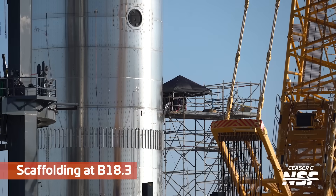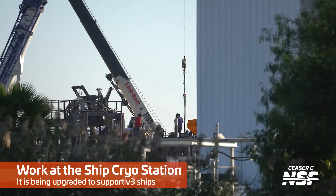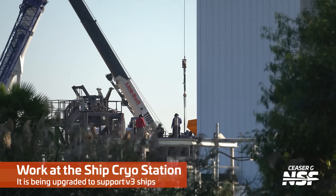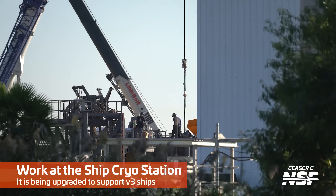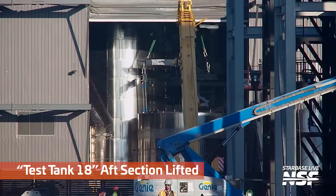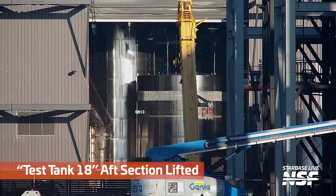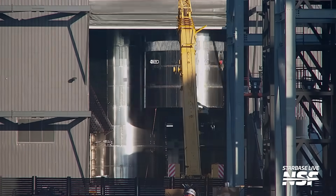Test tanks — there's some scaffolding, and a sunshade and maybe a windscreen. Some work on the cryo station as well — looks like it's being upgraded to support the V3 ships. Some of the exact positions and stuff get moved around, so they have to make those changes so that the new ship designs fit the structure jigs and mount points.